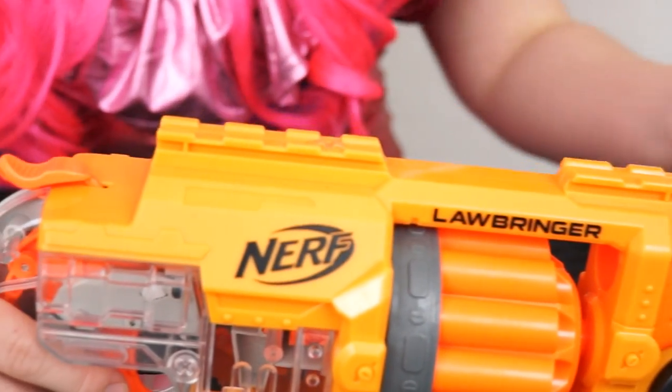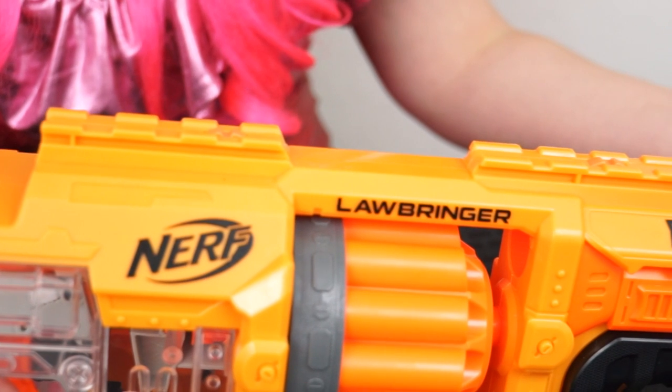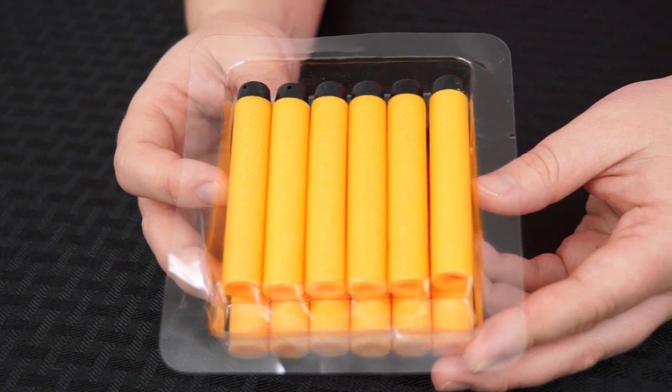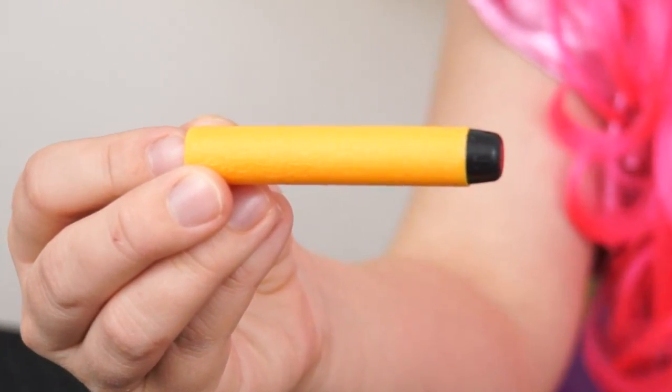It also has a tactical rail on the top, just in case you want to add any targeting scopes or any accessories onto the gun. And here are the special Doomlands darts! It comes with 12 of them, and I really like the color! They're orange with a black tip!